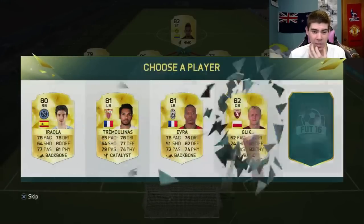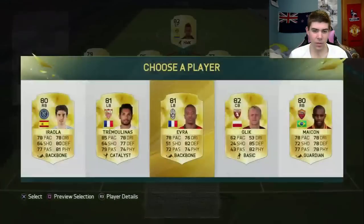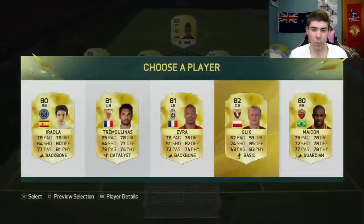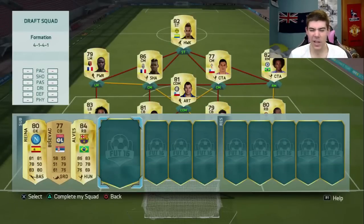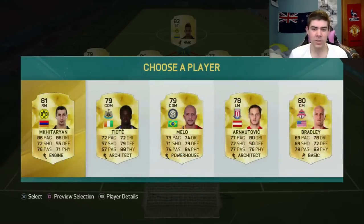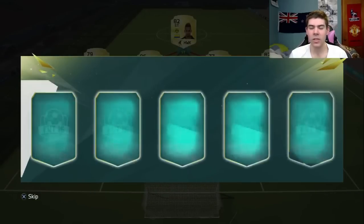Second player in the subs - French player, got a Brazilian-Portuguese option - wow, there really is nothing there so we're just going to draft this guy. Chile maybe can link up there. Evra - Brazilian but Serie A, yes he'll do nicely. Now we're getting somewhere. Dani Alves on the bench which is a bit of a loss.